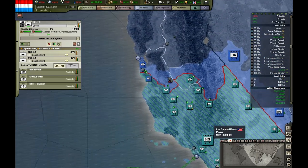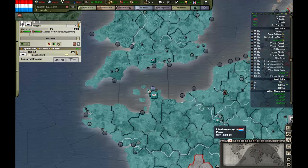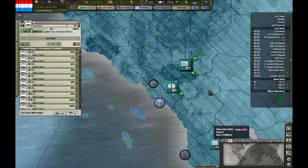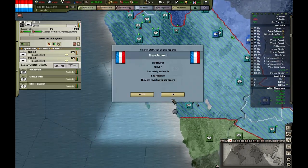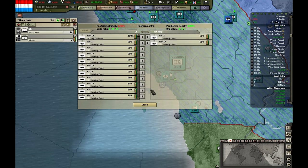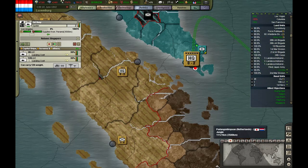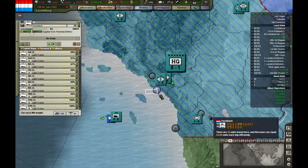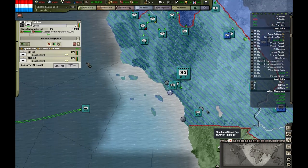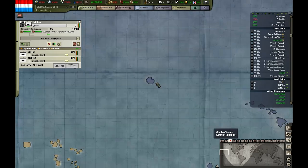Let's increase the speed. We should go to Japan. Let's send another two landing crafts and switch it to Singapore. We are being bombed again. This is very dangerous because we are going to go near several American islands.